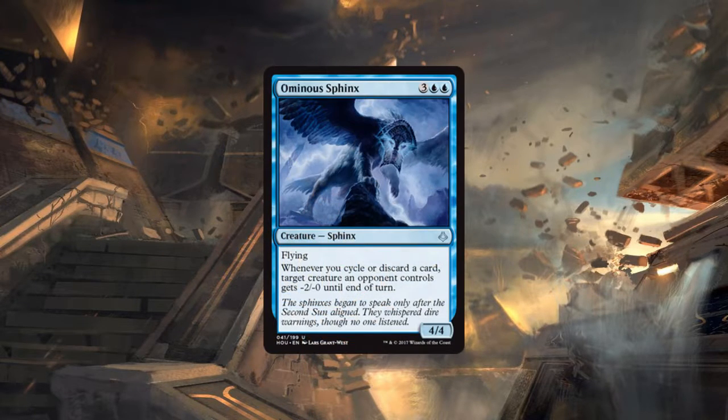Next up is Ominous Sphinx — five CMC, three generic blue blue, a 4/4 Sphinx at uncommon with flying. Whenever you cycle or discard a card, target creature an opponent controls gets minus two minus zero until end of turn. I'd pick this all day in limited. Five mana 4/4 flyer with upside — blue should not be getting creatures at this rate, but I won't complain.